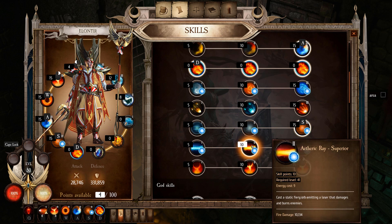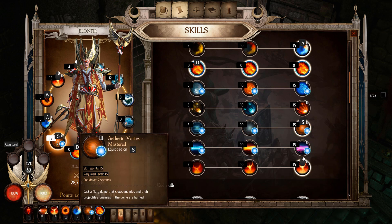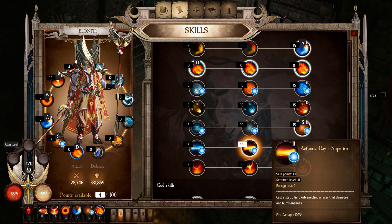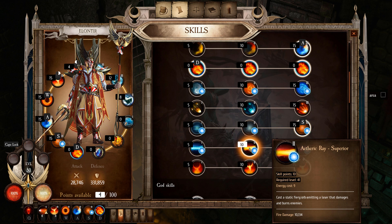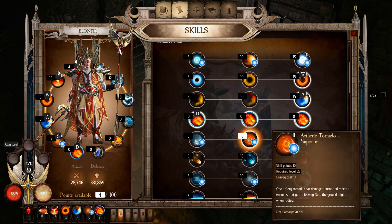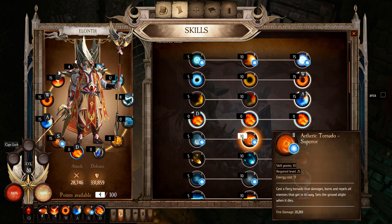For replacements: if you're fighting bosses, I recommend unequipping the Etheric Vortex and equipping the laser, because it melts single targets that are easy to hit. You don't really need the Etheric Tornado or Etheric Orb — you can use them if you prefer, but they're not necessary.